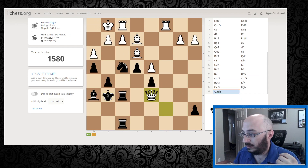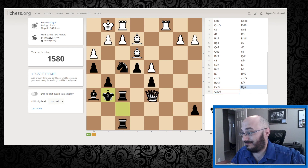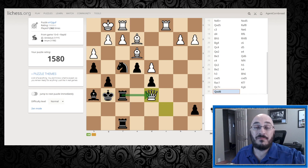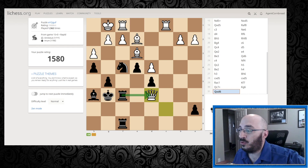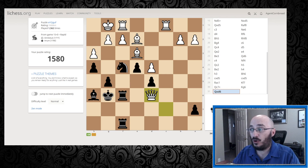I'm down a queen, so I am the black pieces here and my opponent has just captured my queen. Obviously my first response is should I capture back, but before we go on instinct we're going to take a minute and look through. This is why puzzles are good - you have the time to go through and analyze and evaluate. If I look at my position here, I have two rooks and my opponent has two rooks and I'm just down a whole queen. So this is a big deal - getting back that queen is important, but is there anything else I could do in the process?